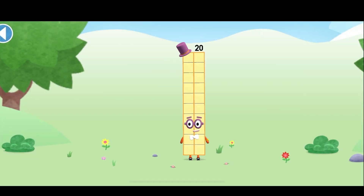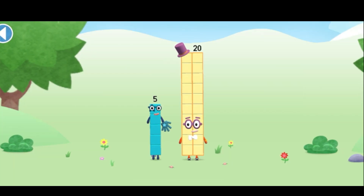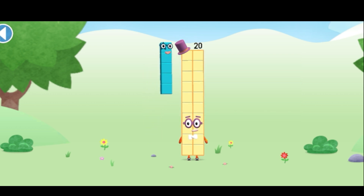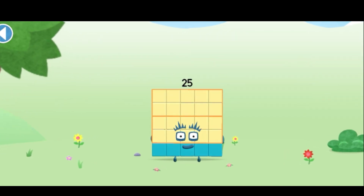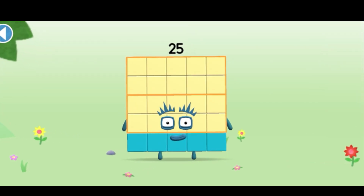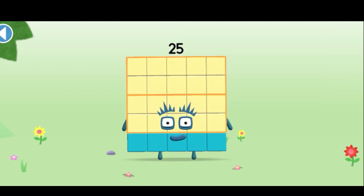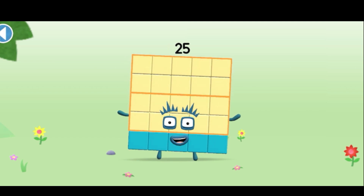You're about to meet numberblock twenty-five. Five to twenty and make numberblock twenty-five. Drag numberblock five onto numberblock. This is numberblock twenty-five. This numberblock is made up of twenty-five blocks — five lots of five!